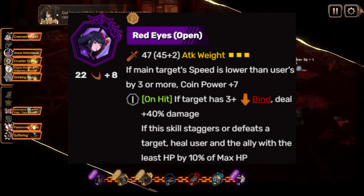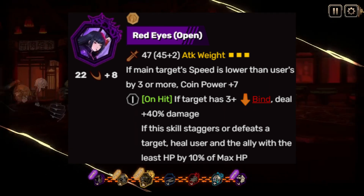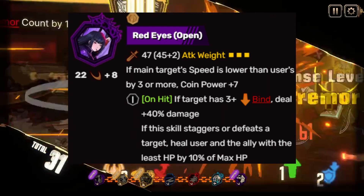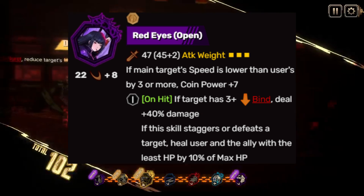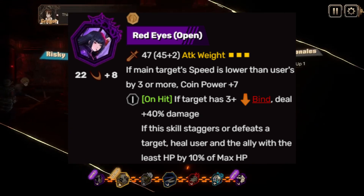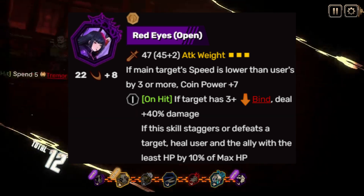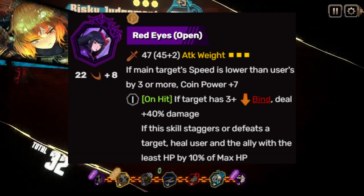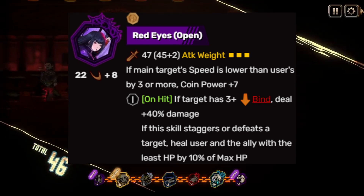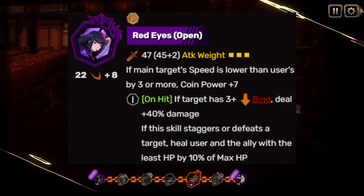That raises your max roll from 30 to 37, which is pretty good. But it gets better — on hit, if the target is 3 or more Blinded, you deal plus 40% more damage. That is a boatload of damage. Hitting 3 enemies while dealing that much damage is really good, and if the target is staggered or defeated — quite possible given the damage — you heal your user or an ally.